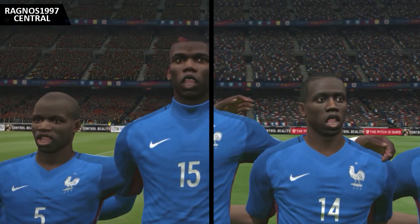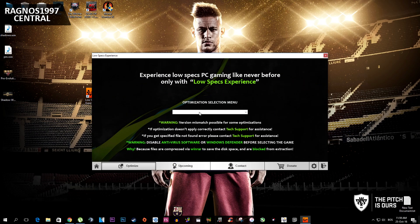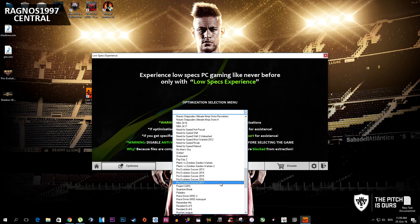First of all, what you need to do is download Low Specs Experience from my website — link will be in the description. After you download it, install it starting from your desktop shortcut. Then press 'Optimize' down here and from the drop-down menu select Pro Evolution Soccer 2017.